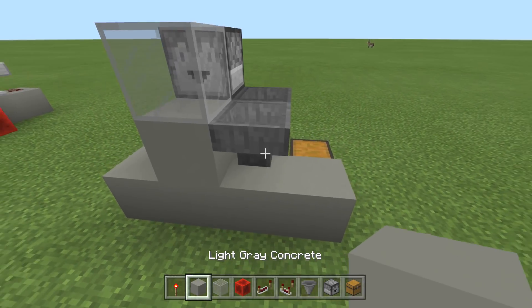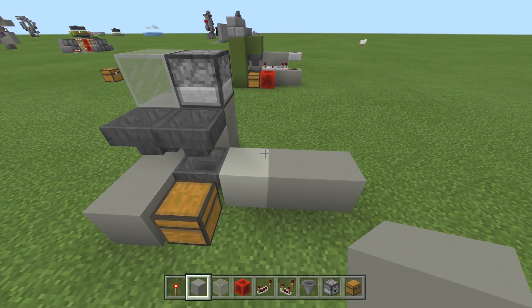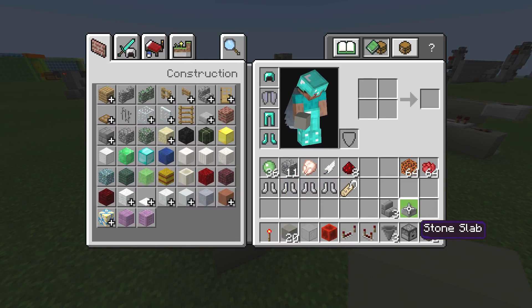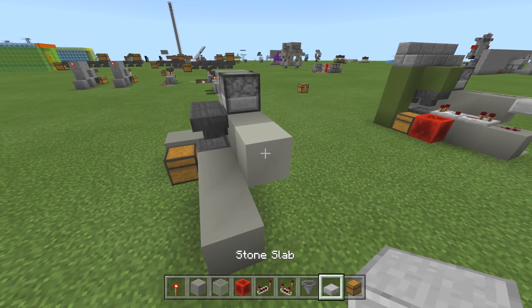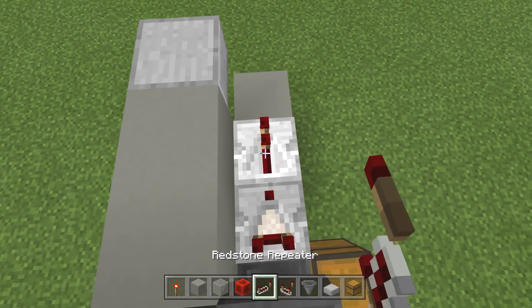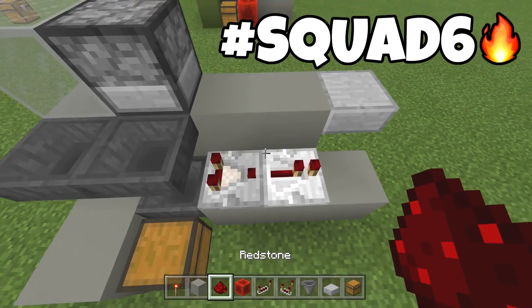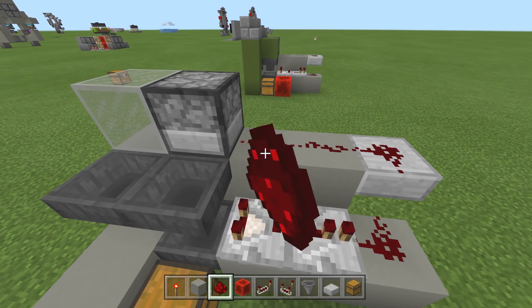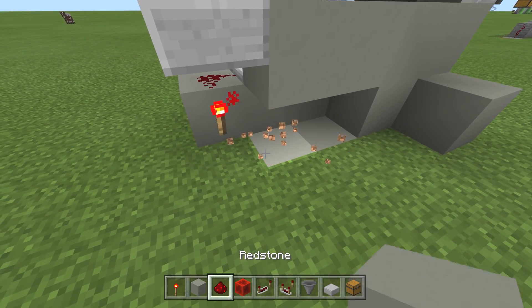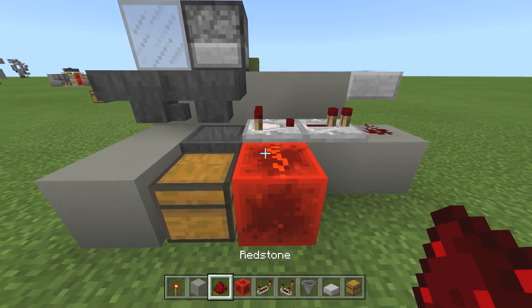Very easy, very simple. Now let's go in the back — one, two, three, we're going to take three out and bring these over: one, two — not three. This is where our half slab goes into place. Throw that half slab in right there. Grab your comparator — comparator comes out of this chest. Then comparator, repeater, redstone dust. Dust here, dust all the way up to this block with a redstone torch right down here. Once the redstone torch is down, put some dust here and here.